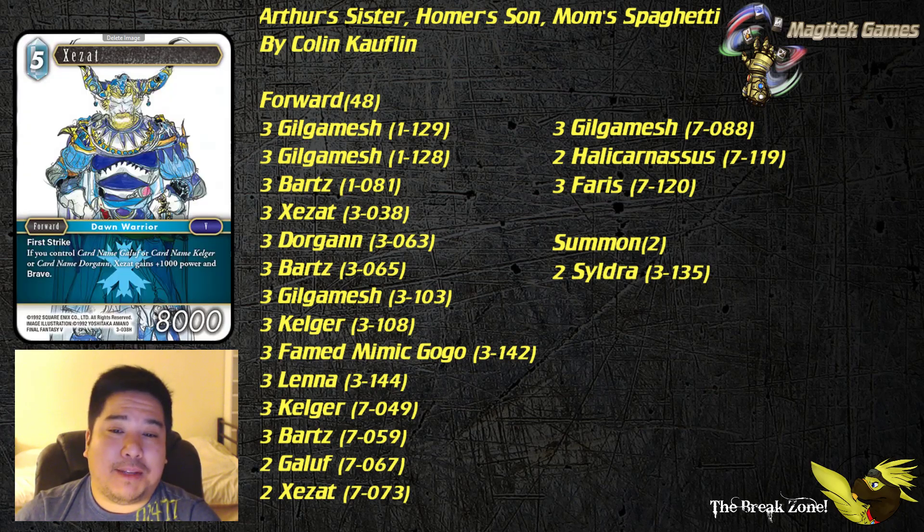Azat is 5 CP. Normally you want to cheat this in with one of the Kalgars. Otherwise, the only other ice cards you have are copies of this specific Azat — there are three of them — and that's the only other way you're going to play it out if not for Kalgar. But when he's on the field with another Dawn Warrior such as Galuf or Kalgar, or Dorgan, having a First Strike Brave 9000 power forward is huge.